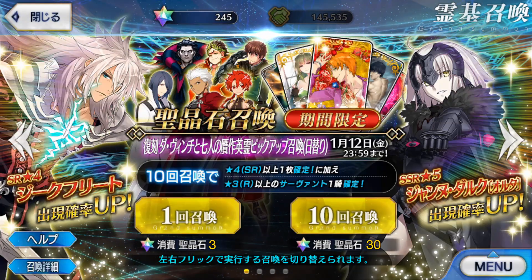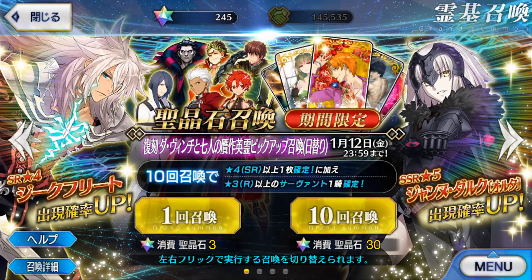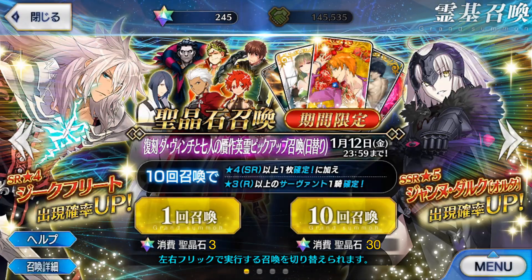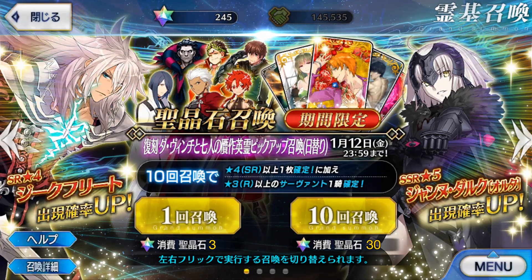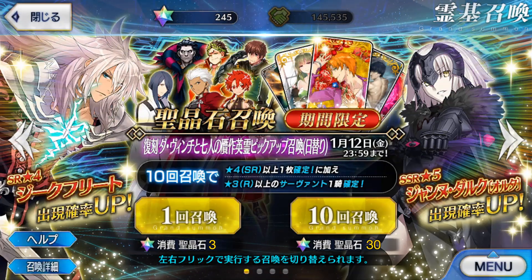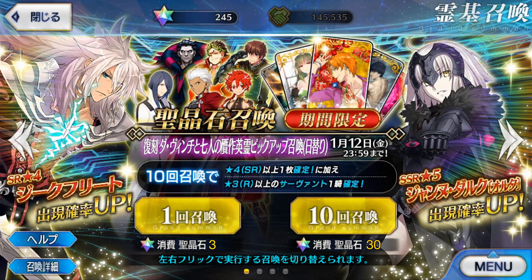Siegfried is also in the rate up - definitely not someone I would want. But speaking of servant rate ups, Gilles Caster also has a rate up and that's pretty awesome, because you can only pull him from the story gacha unless he has a rate up like this, which he pretty much never has. So I have zero copies of him even though I've played for about a year now, so getting at least one would be cool.